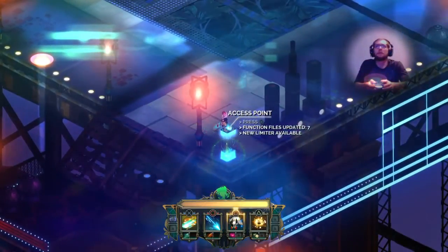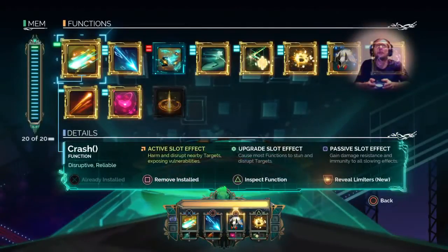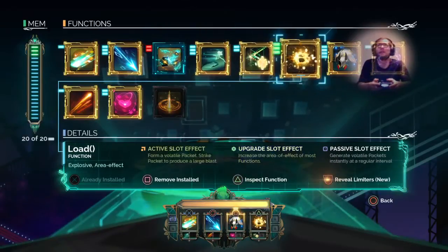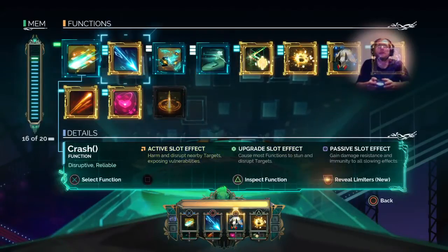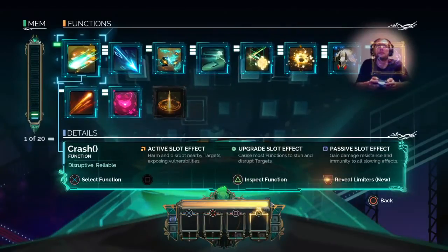I'm going to make a little tutorial video for combat. I'm further along in the game so you probably don't have nearly this much if you're needing orientation, but I'm just going to pull everything out here. Every ability — this is one of your first abilities: Crash.